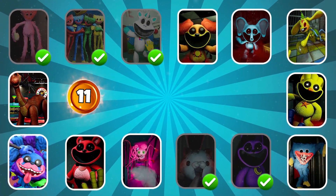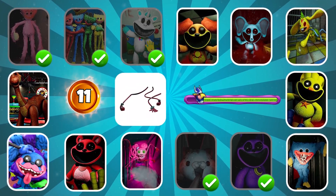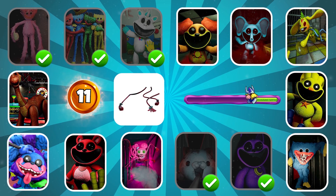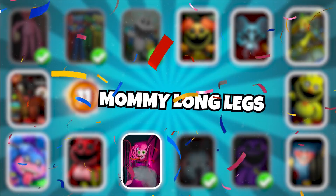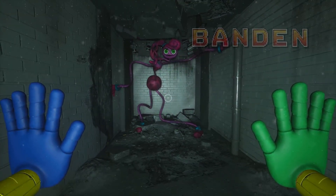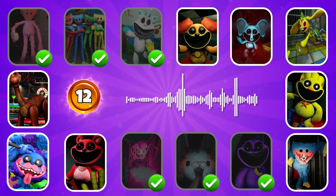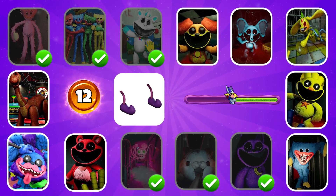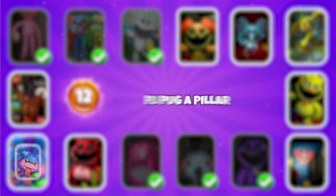Round 11 — which monster's voice is this? "I asked you to play fair and you cheated." Correct, it's Mommy Long Legs. Round 12 — do you know this monster? You're really good — that's PJ Pugapillar.